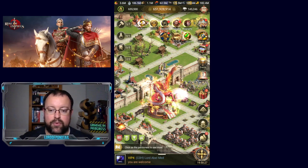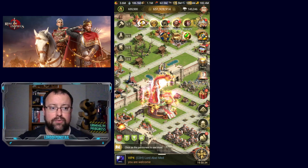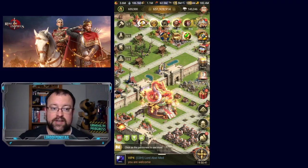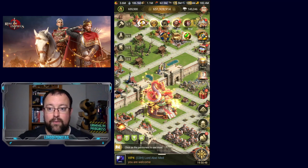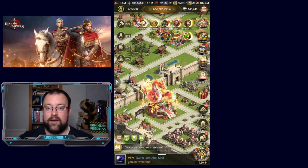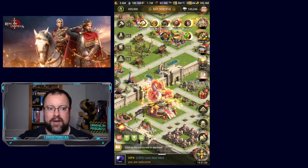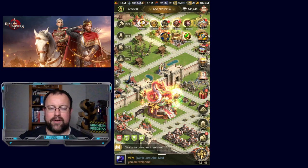Yesterday morning we all woke up to see that we could finally unlock our SX16 rewards chest that we had been given as compensation for the errors at the end of last season. People started selecting their chests to open them and they were finding that the SX16 heroes were giving them way more fragments than the other heroes — in fact, eight times more. I noticed something was wrong when I started seeing notifications that the same player had got the same hero multiple times, just flashing over and over again.